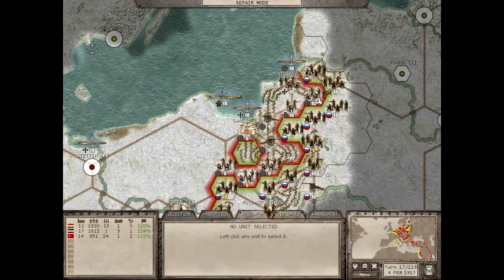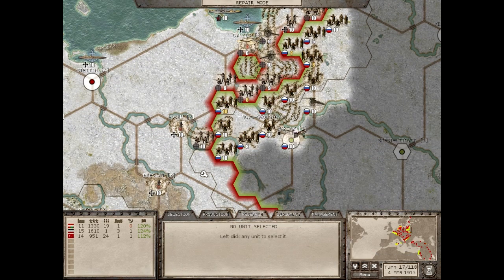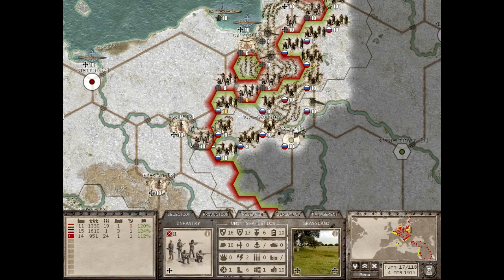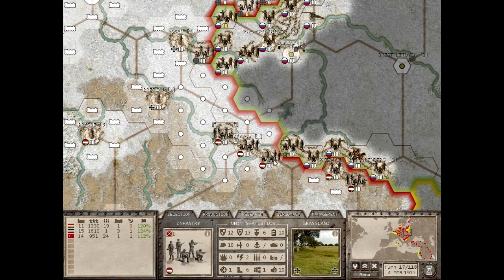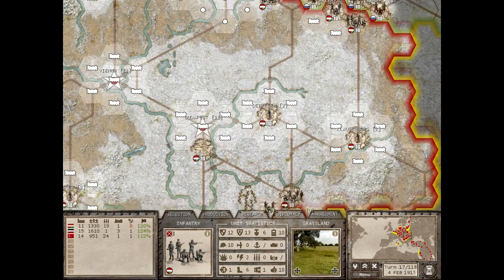Meanwhile, on the western front, things aren't going great either. The Austrians have about five units along the front, and the Russians have five just facing Przemysl. We could possibly advance from Krakow, but I'm not sure where to. Maybe this unit could go up here and try and lend a hand.